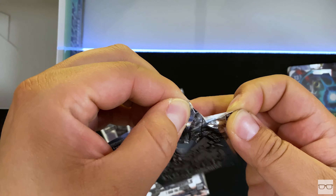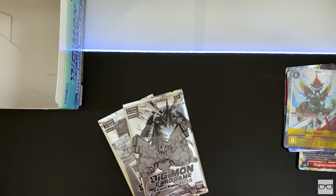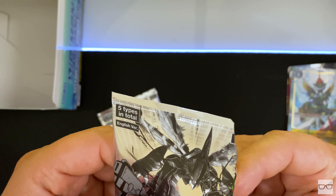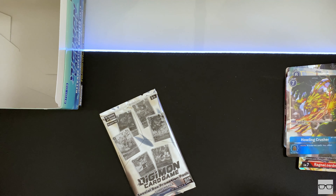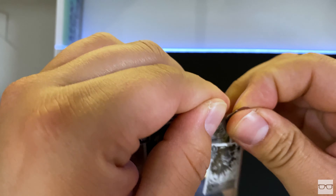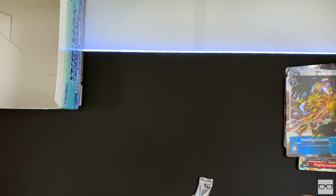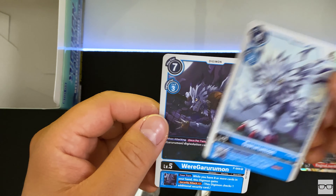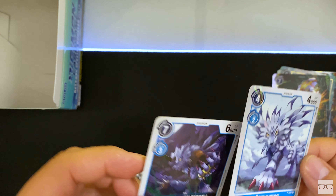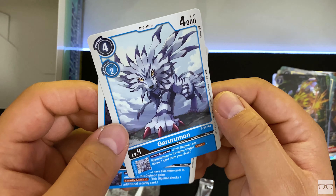Opening the dash packs carefully. Holy Wave — next one — Howling Crusher. And finally the special box promotion pack — two cards per pack. We get Garurumon and WereGarurumon — nice! And looking at the way it has that shine — it's like those cool oily shines they have on certain Japanese cards.